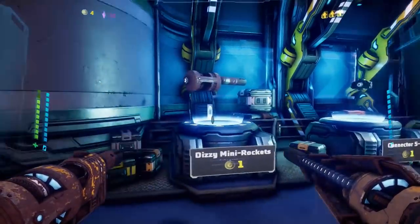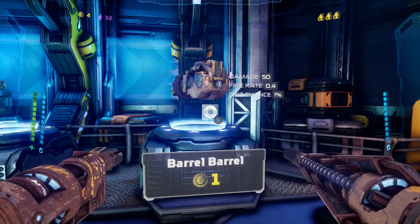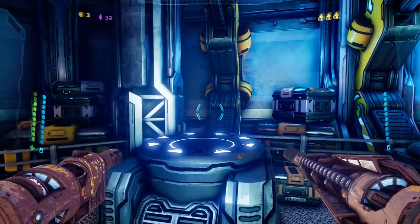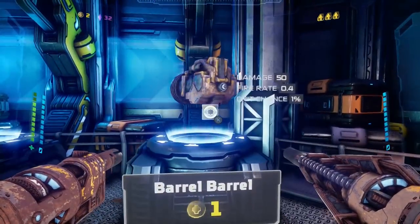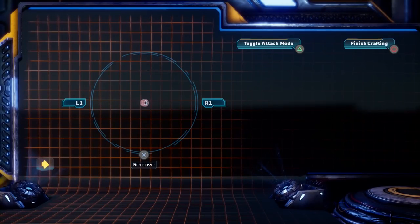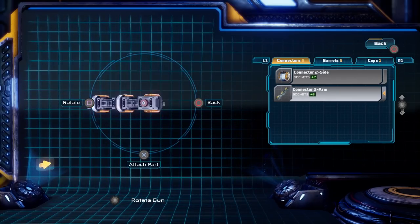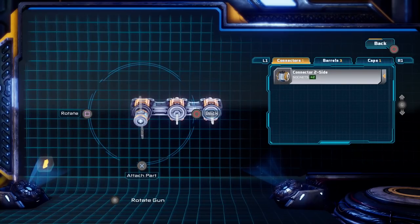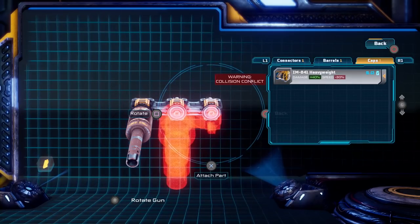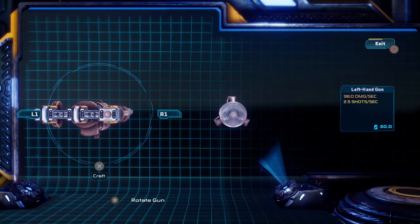There we go. Alright, what can I get? Dizzy mini rockets, five rockets, five box, a barrel barrel. Heavy weight adds extra damage — give me a heavy weight, mini rockets, and a barrel barrel. And then on this one I'm going to remove you, attach a three arm, put the mini rockets there, the rocket launcher there. There we go, so now the rockets are going to do a lot more damage.